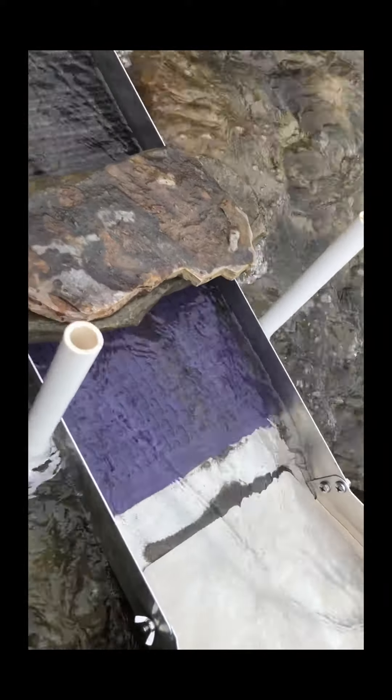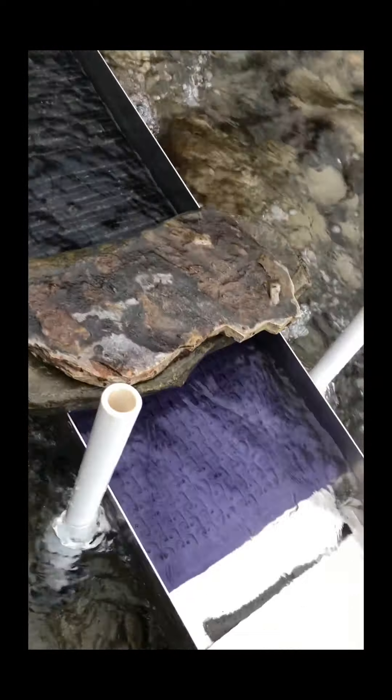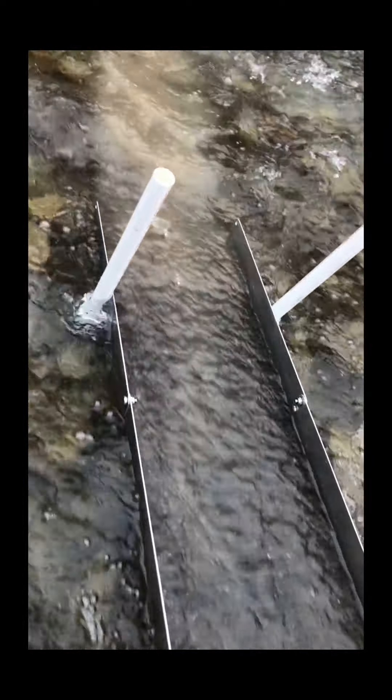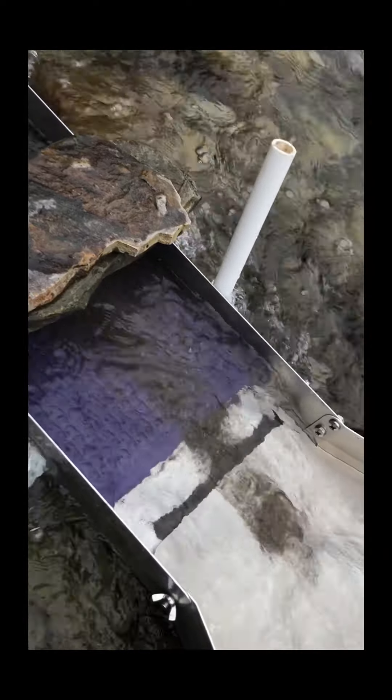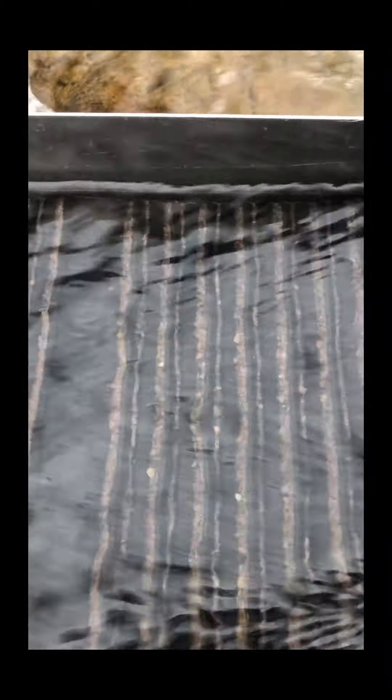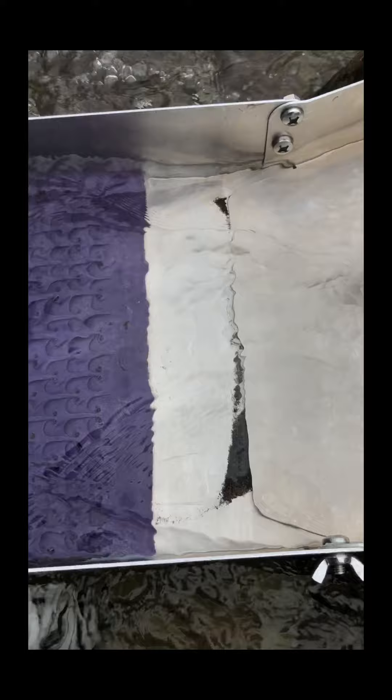There we go, start feeding this sluice some food so we can get me some gold. Just dancing in there, nice — you can see the heavies are already starting to fall in there. I'll add some garnet sand and some black sands, hopefully we'll get some gold in here.